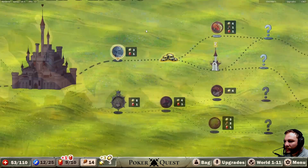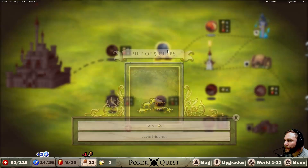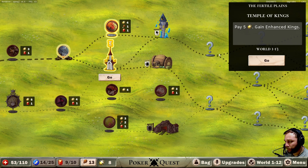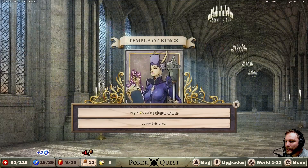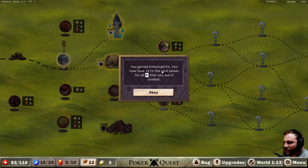We could do a toxic flame — we may as well. I don't know if inflame stacks, but I don't think we're going to see it because he is dead. Let's continue on and grab our chips. Temple of Kings — what does that mean? Pay five, gain enhanced kings!